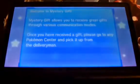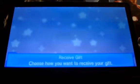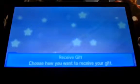Let me go back just in case you guys missed it. You go to Mystery Gift, then go to Receive Gift, and then select 'Get with Passcode or Code.' That's basically where you enter your secret code.